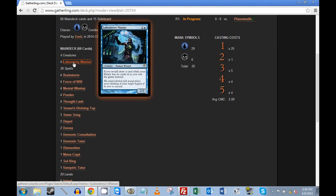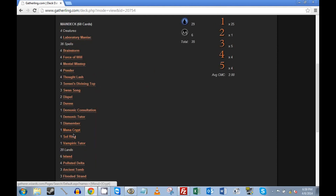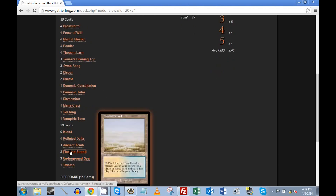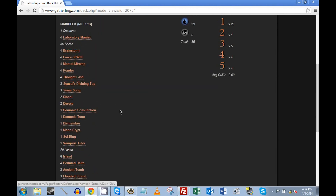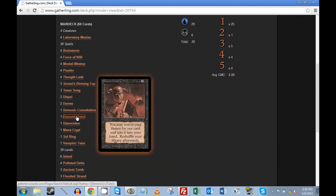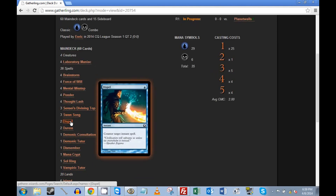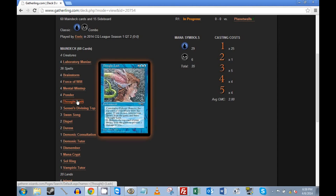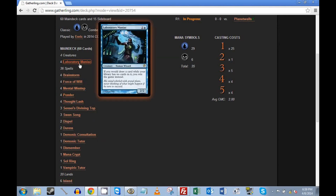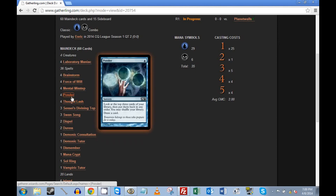This is his Thought Lash combo deck with Laboratory Maniacs. It only runs Laboratory Maniacs as creatures, runs 20 lands, a couple other random mana sources, Mana Crypt, Sol Ring — does not run Mana Vault — so essentially 22 mana sources, a lot of fetch lands and some Ancient Tombs. He's going to be playing combo; we want to disrupt or kill him as fast as possible.